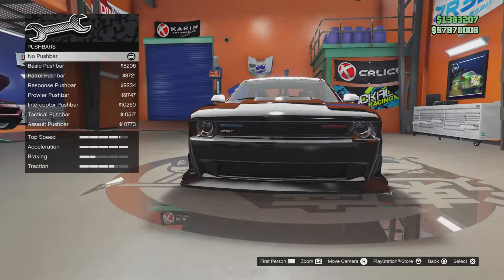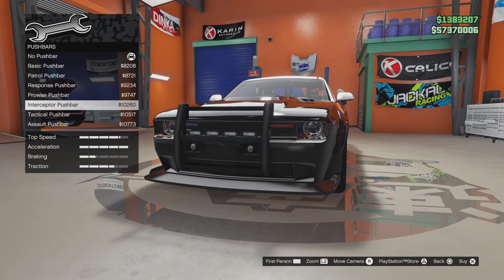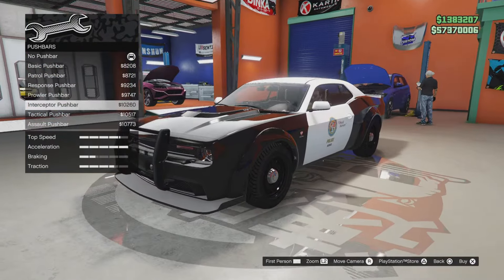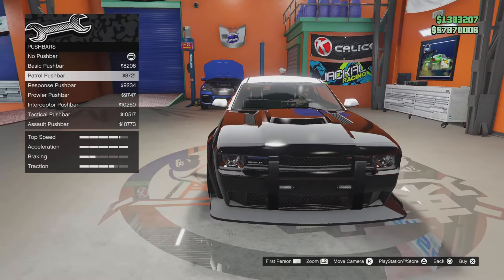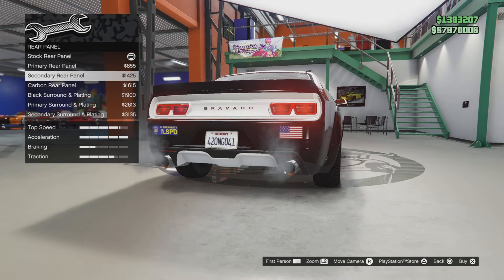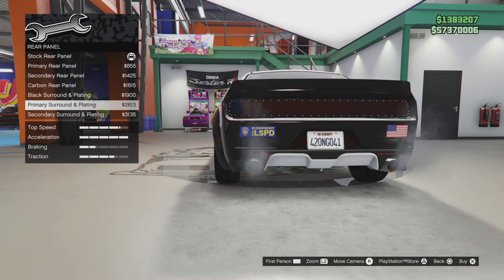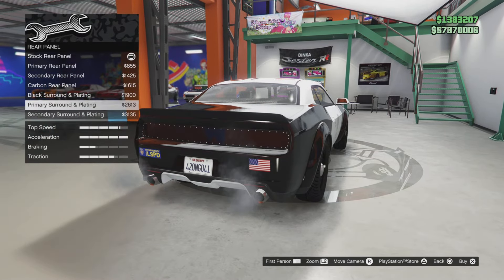For the push bar, you get basic, patrol, response, prowler, interceptor, tactical, and assault. Depending on your build you can use these — I'd pair them with a light bar on top, but since I have an undercover build I'm going to leave it as no bar. For the rear panel, options are stock primary, secondary, carbon, black surround, primary surround, secondary surround, and plating. I'm going to do carbon.